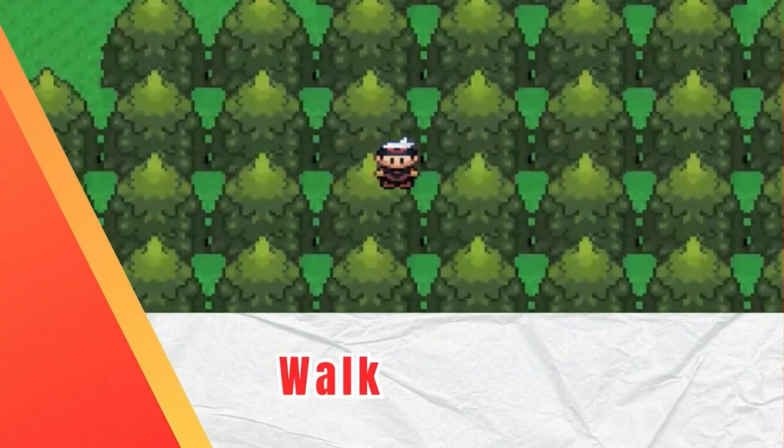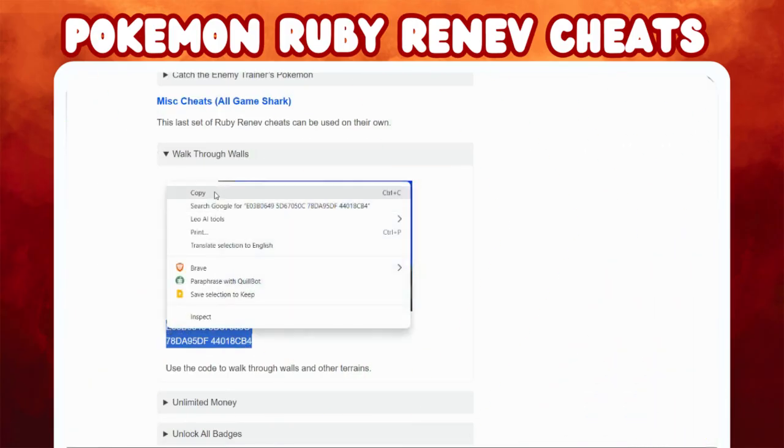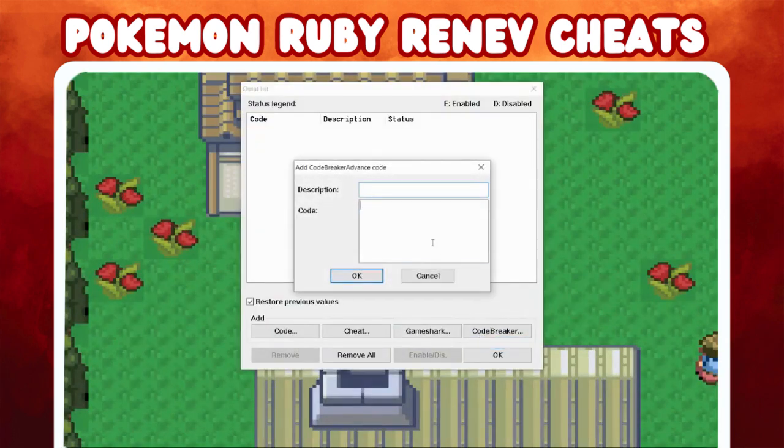Unlock the Pokemon Walk Through Walls cheat. Whether you're looking to skip obstacles, discover hidden areas, or simply roam freely, this cheat will change the way you play.